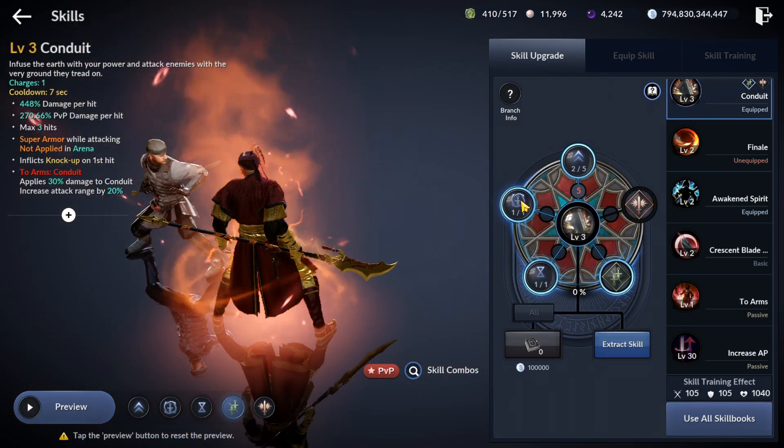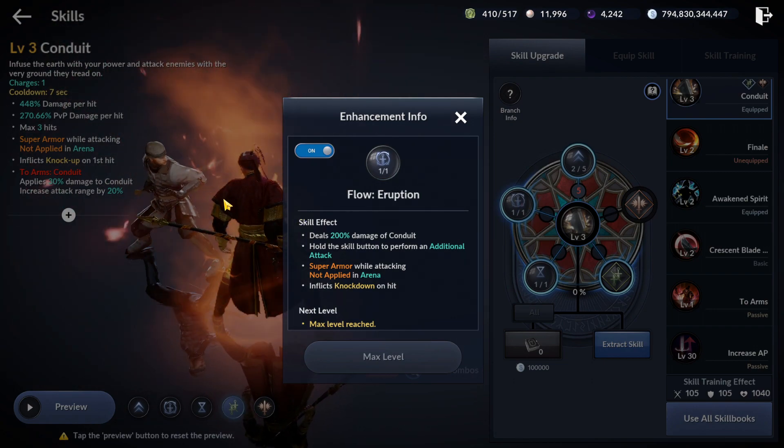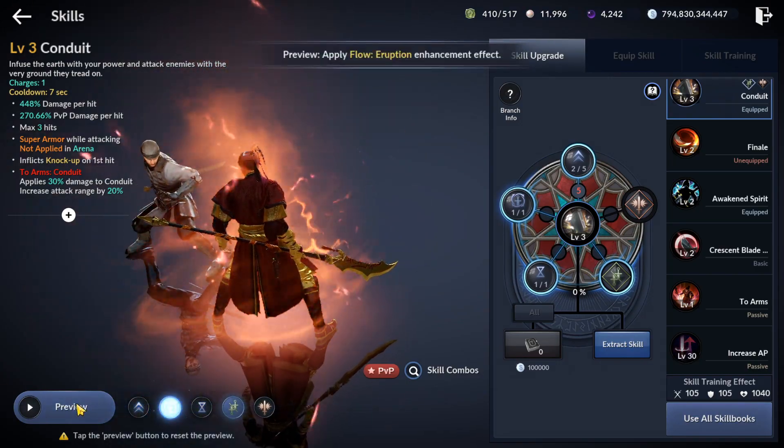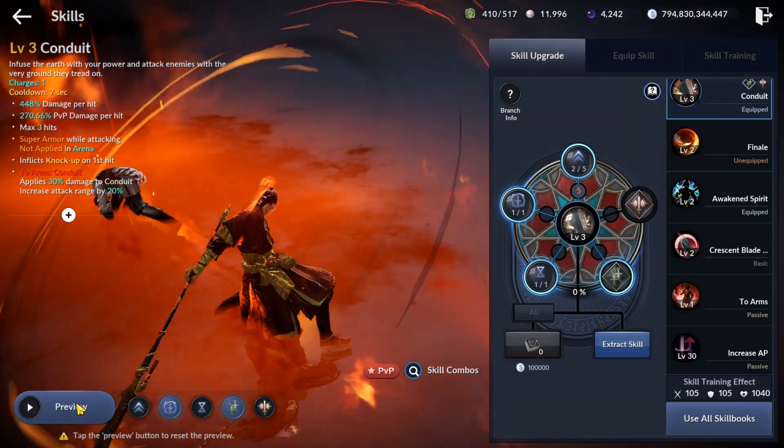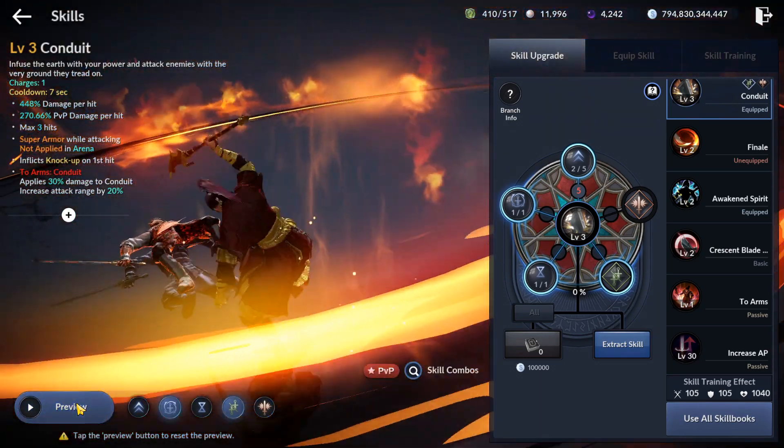Skill Conduits Flow received a change that added an extra attack, increasing the damage dealt from 100% to 200%, transforming the full cast of the skill into a 7-hit combo, but still with low damage, no mobility, and a long cast.